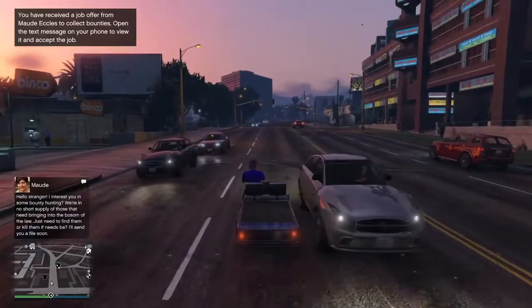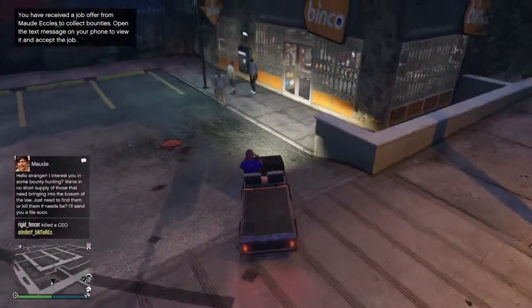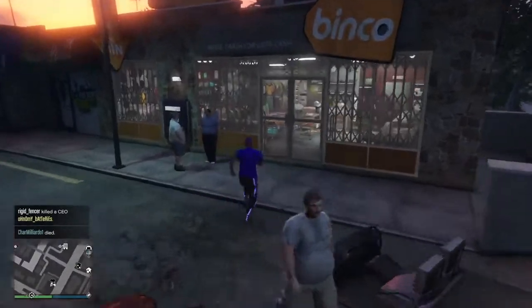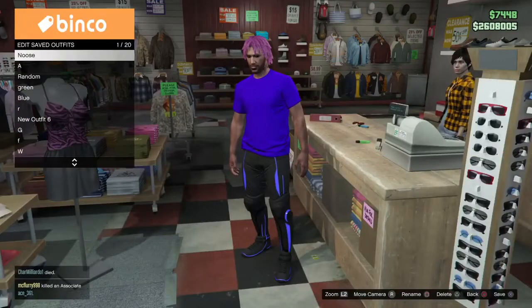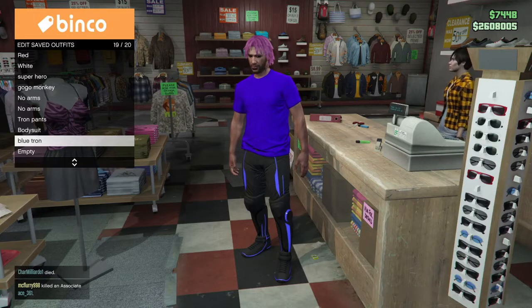Alrighty guys, so I'm just getting to the clothing store now. As you can see, I'm still in the same blue Tron pants. So you're just going to head into the clothing store, go to the front desk, save this outfit. I already have a slot for it so I'm going to overwrite it and save it.